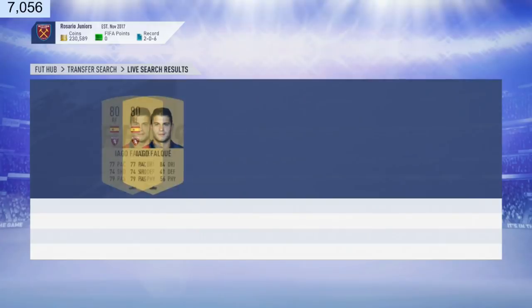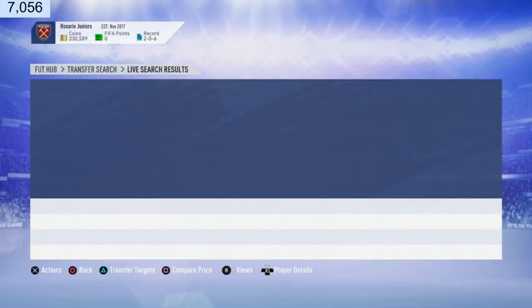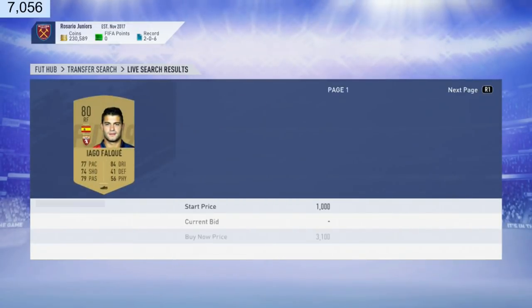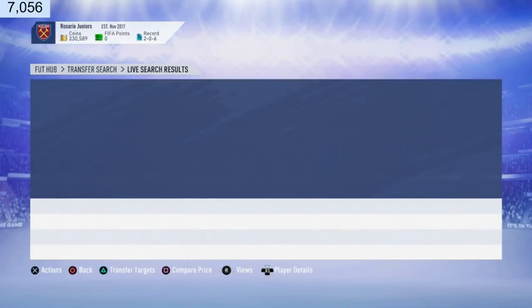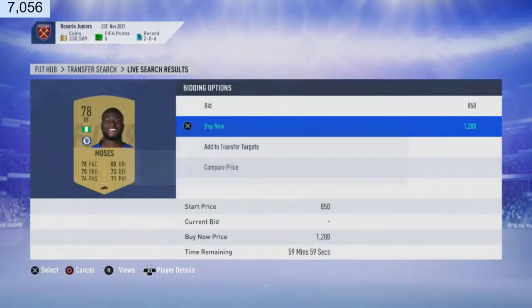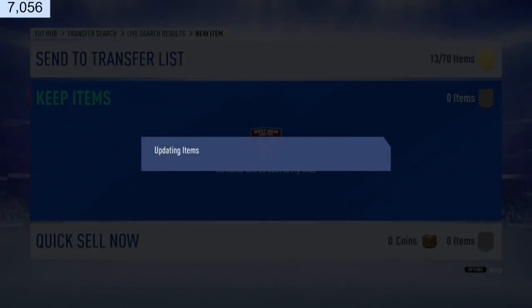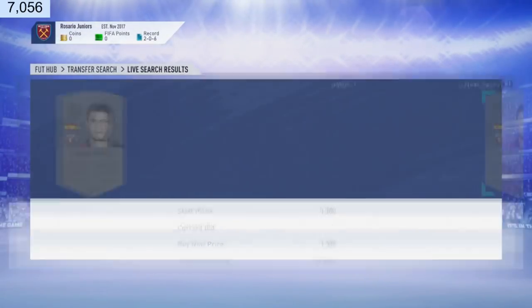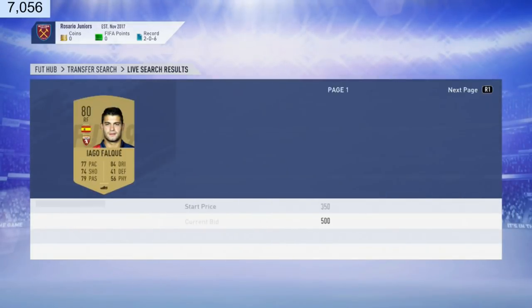Hopefully a card is going to pop up — you can do this with left forwards as well. There we go, Moses for 1.2k — easy. And you guys just saw my coins go up, so a deal from a minute ago actually sold. I'm comparing price right now. If there's a deal for 1.3k I can grab that. It looks like no one else is really sniping these cards — it's just me. I can watch Netflix or YouTube while just trading, there's barely any competition.